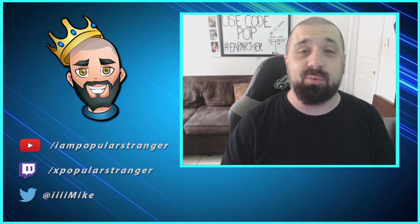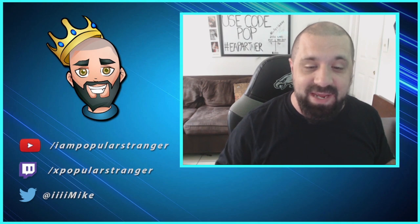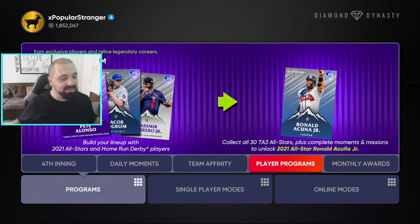What's going on everybody, this is Popular Stranger and we are back with another MLB 21 The Show Diamond Dynasty video. We've got a brand new player program today where you can earn a 99 overall All-Star Ronald Acuña Jr. card — and you can do it all for free. We're going to show you how. Let's get right into it.